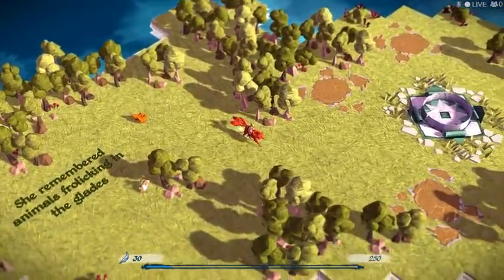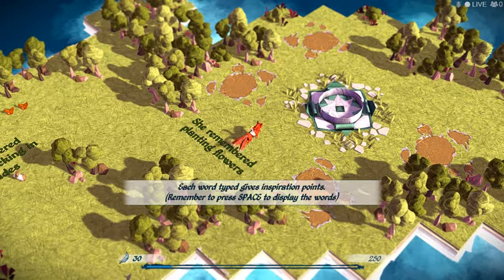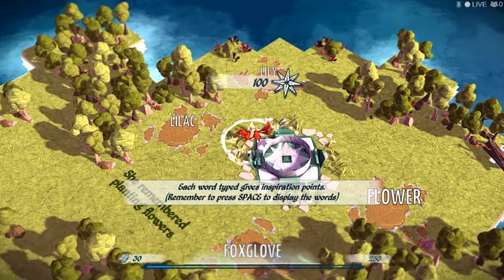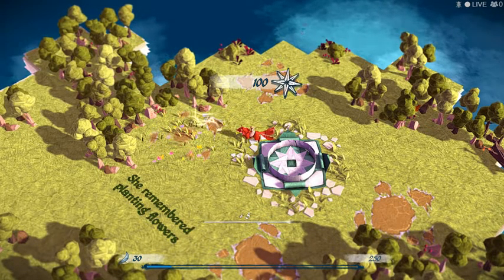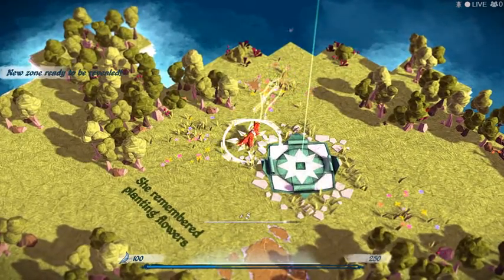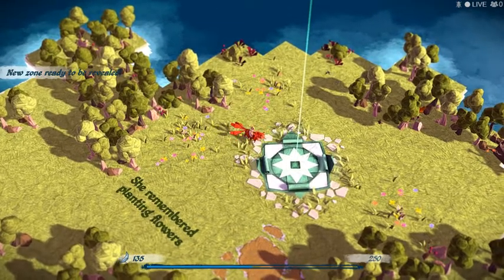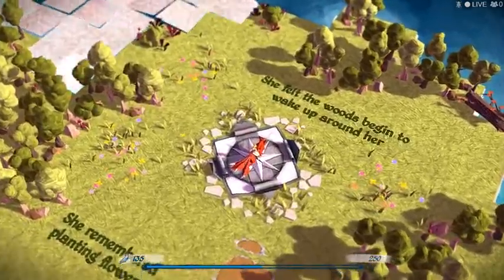Are those chickens? It's kind of hard to tell. She remembered planting flowers. Each word gives inspiration points — remember to press space to display the words. Inspiration points. She felt the woods begin to wake up around her. Looks like a compass. Oh, I love this.